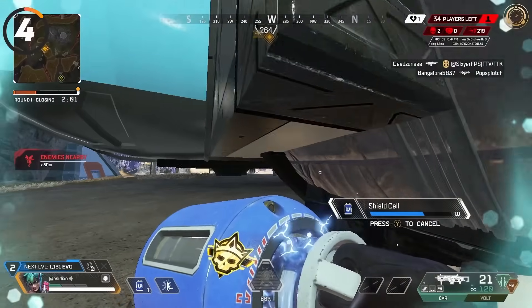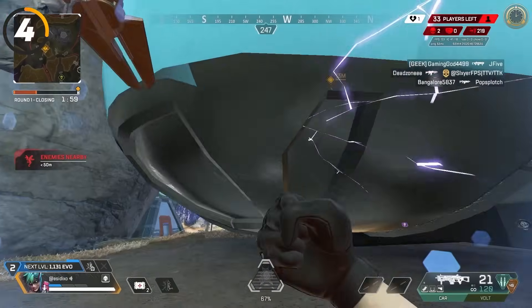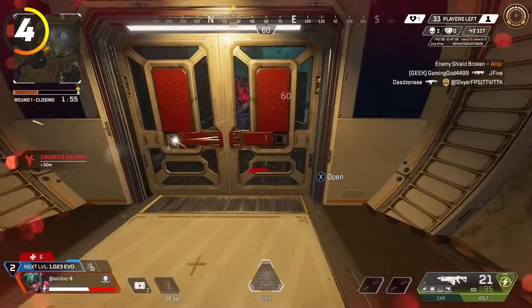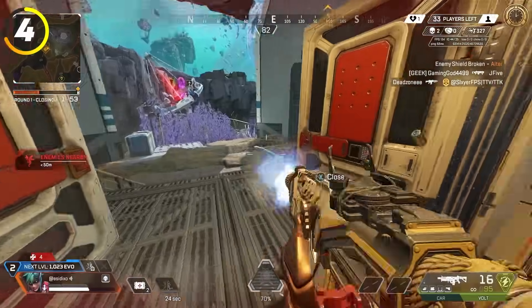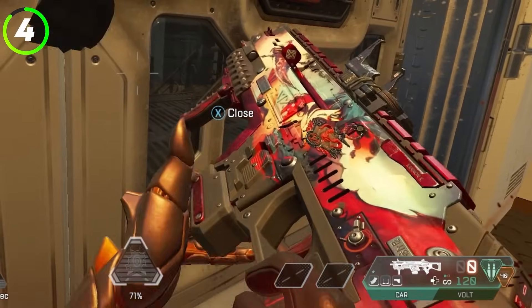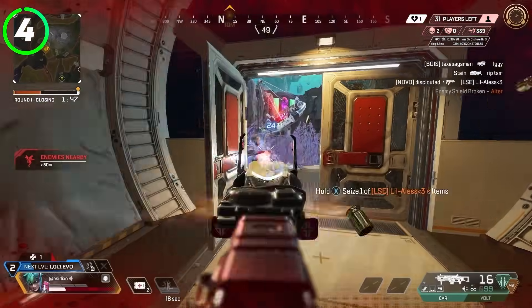On controller, if you're holding a door and need to reload, the reload button is the same as the door open button. The workaround is to force reload your gun by shooting out all the ammo in your weapon — it's not perfect, but it's the best option we've got.